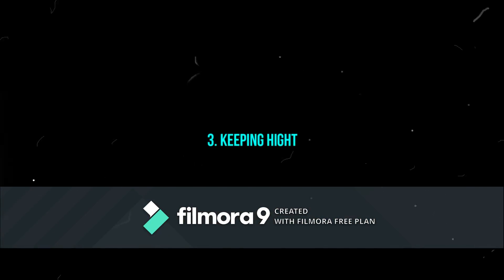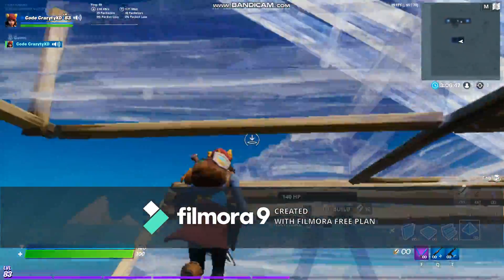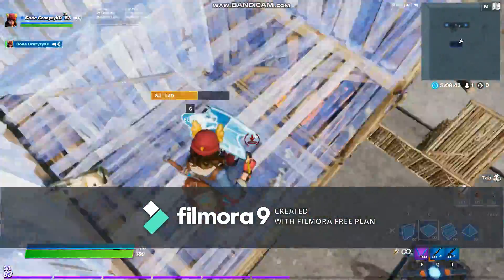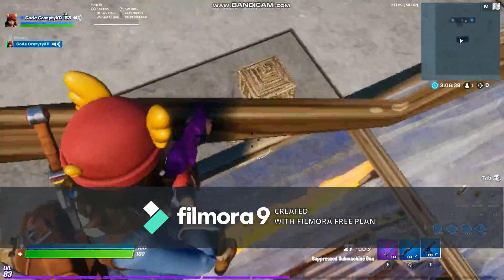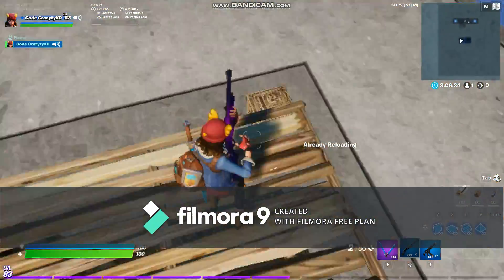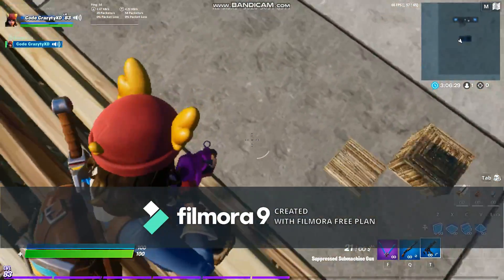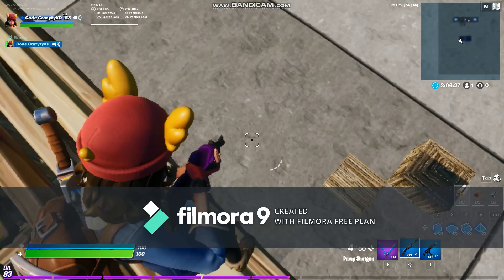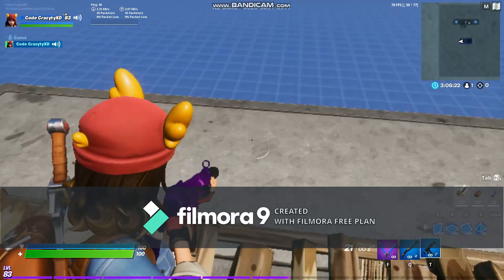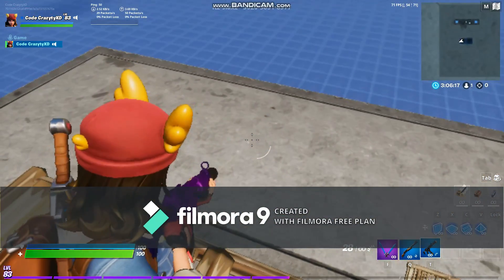For our third tip, you want to keep height. Like I said in the first tip, you want to take high ground and then keep height from them. So let's say they're below you — you want to pump them or spray them with an SMG, but mainly the pump is the best way to go from that distance. If they're close, like two stories below, your pump will do more damage. But if they're far and ramping straight up to you, you just want to spray them with the SMG — you can get an easy laser on them.